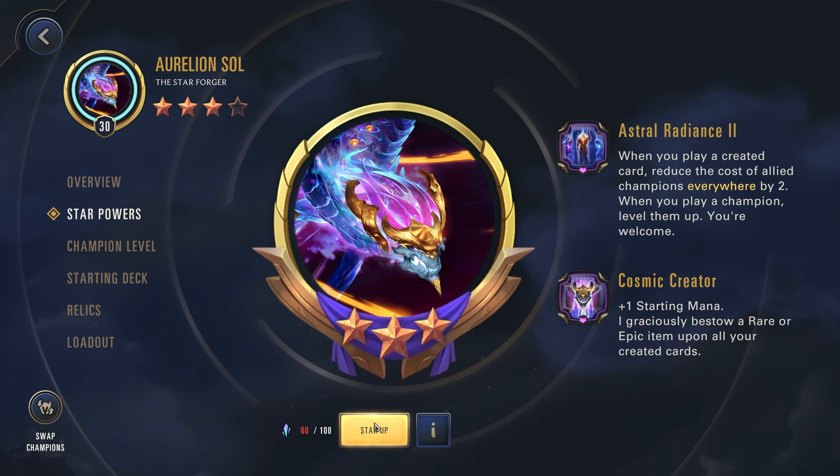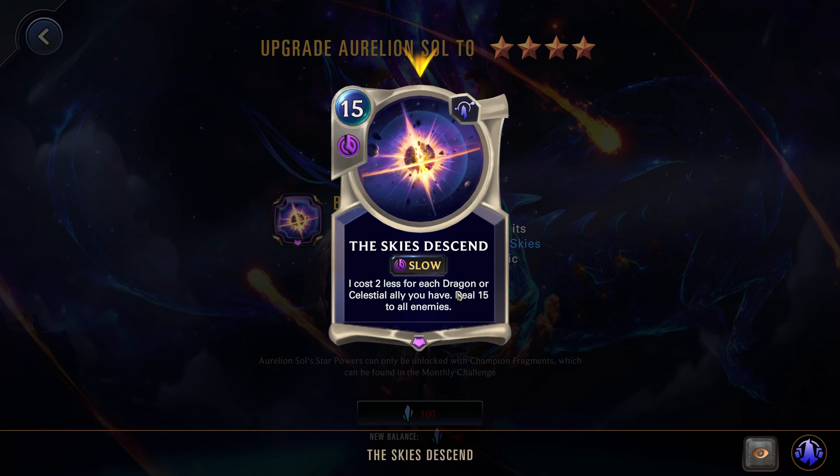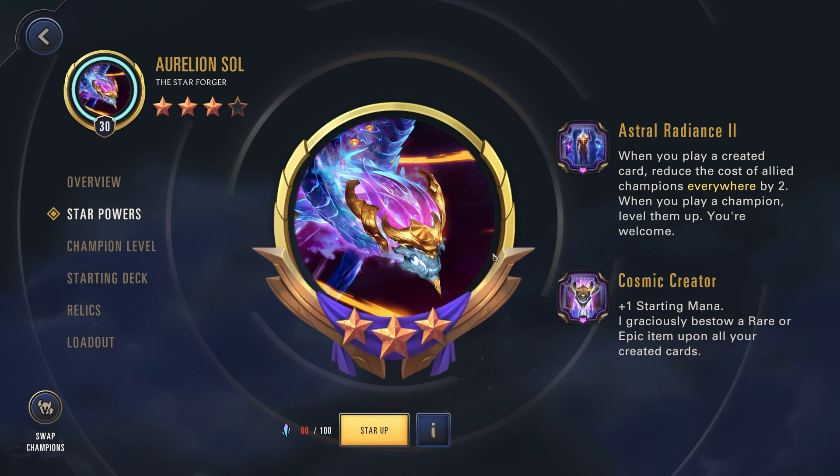Once we're able to unlock his last star power, when you play a unit, double its stats. And then if it's Aurelion Sol, the Skies Descend upon all your enemies — dealing 15 damage to all enemies. So once he's at 4 stars, all of your unit stats just get completely doubled, and then every time you play Aurelion Sol he does an essentially board-wide wipe to destroy the entire enemy board. These are all very powerful.